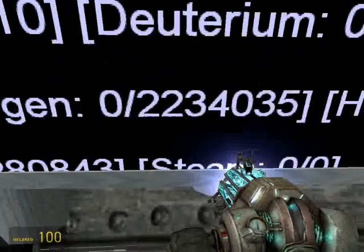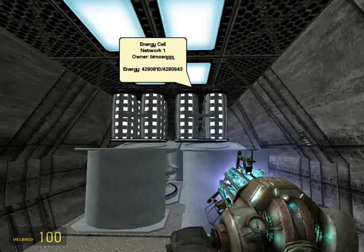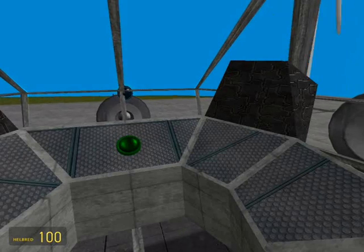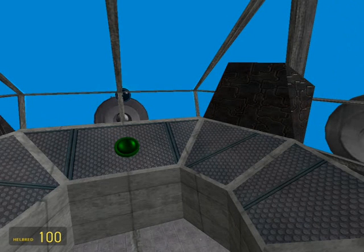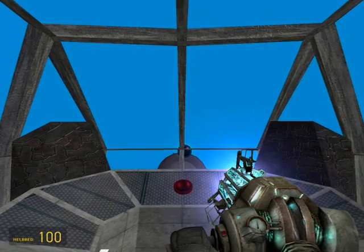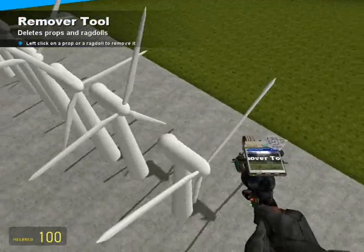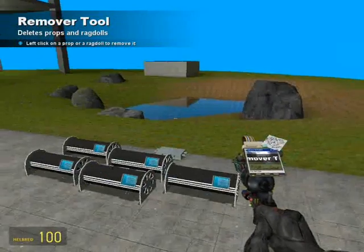Okay, what happened there? That has never happened before — no matter. Alright, and now we are able to fly out in space. Right now it's going to... two seconds. Before I use this, always remember to move everything.